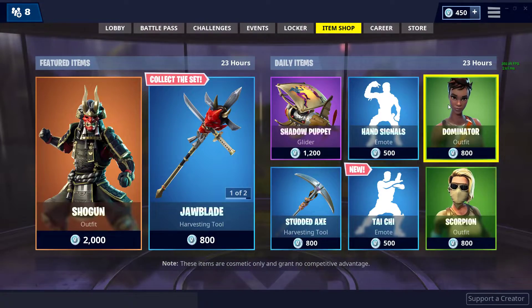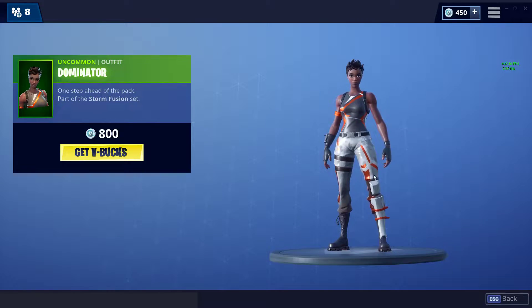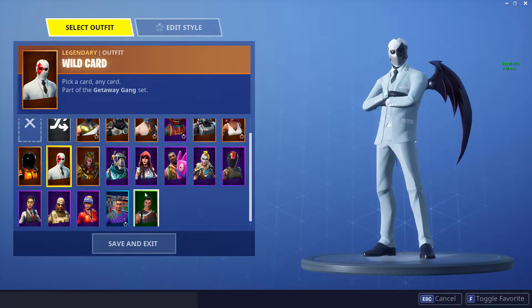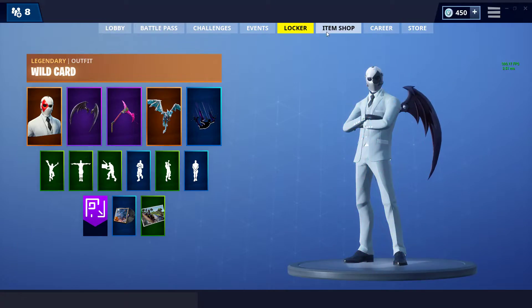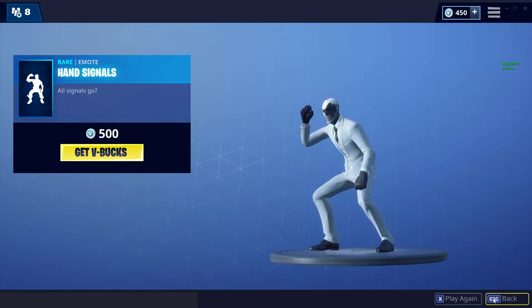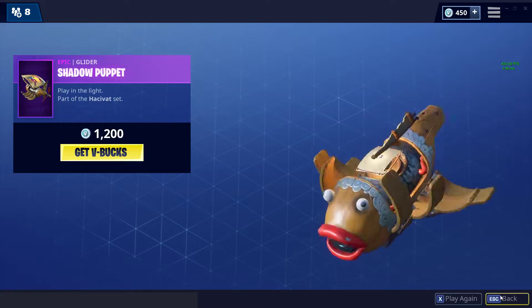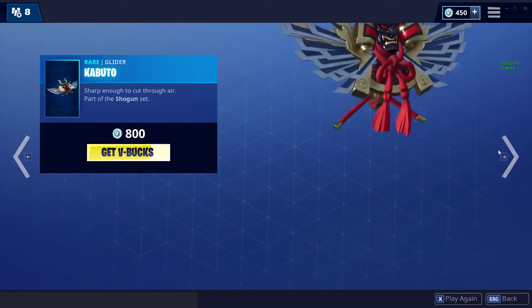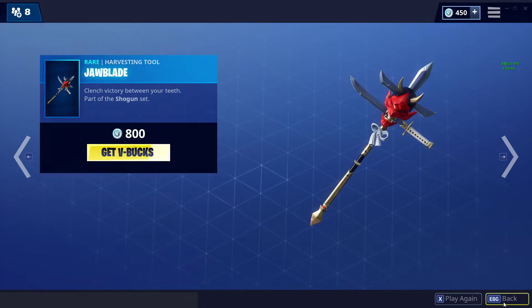We got Scorpion. Dominator — I think this is the female version of the Devastator, yes. Hand Signals. Shadow Puppet. Studded Axe. Kabuto Glider. Jawblade Pickaxe.